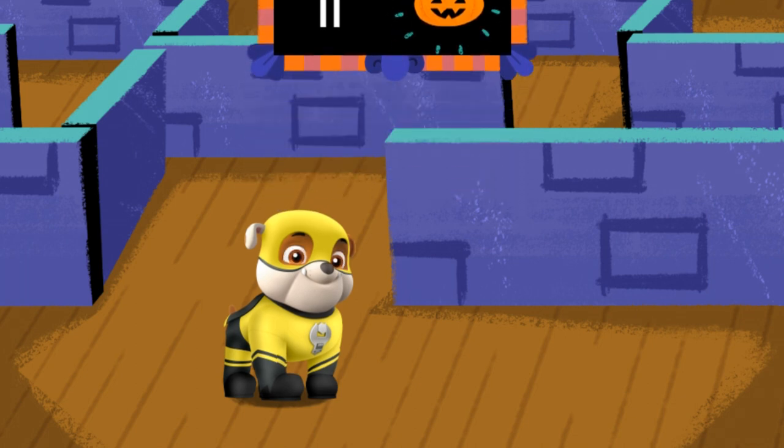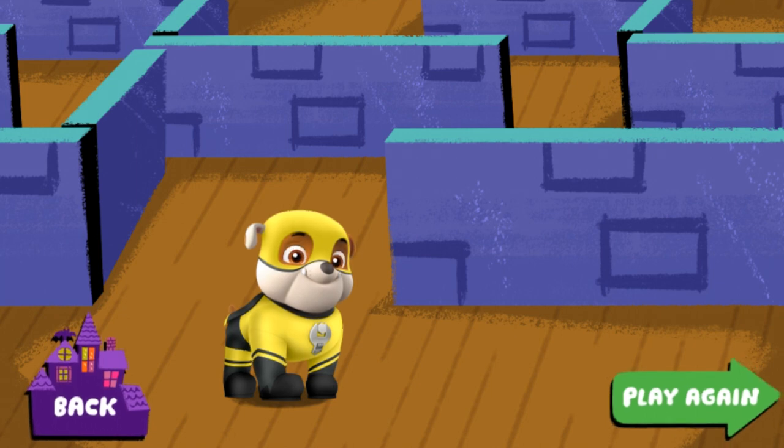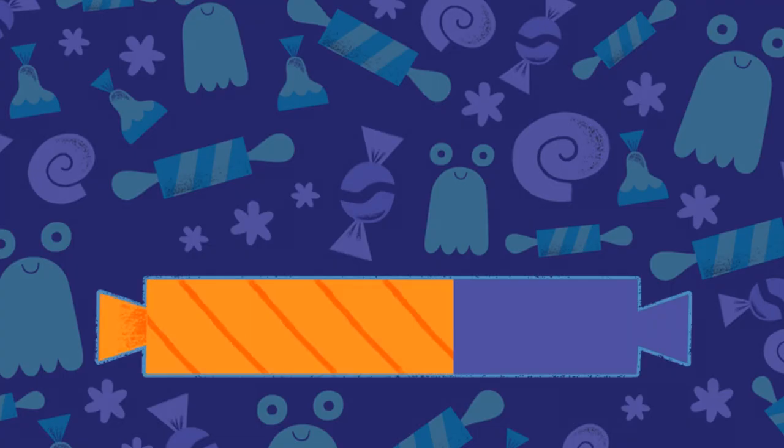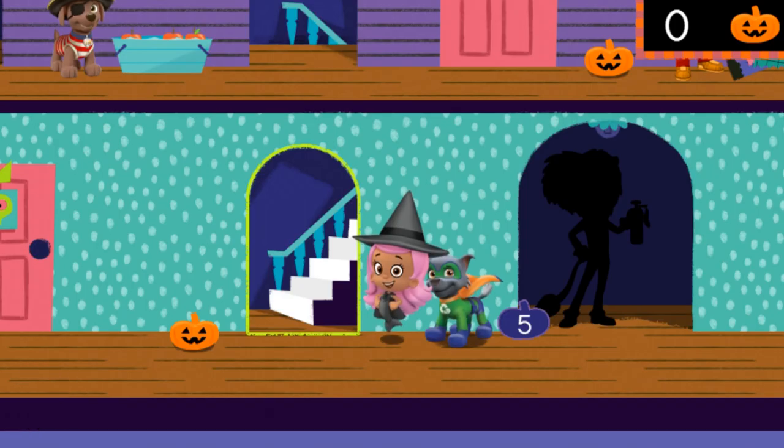If you want to go through the maze again, click play again. If you're ready to return to the Halloween house, tap the Halloween house button. Halloween house. Wow, possum job. And we collected some jack-o'-lanterns.